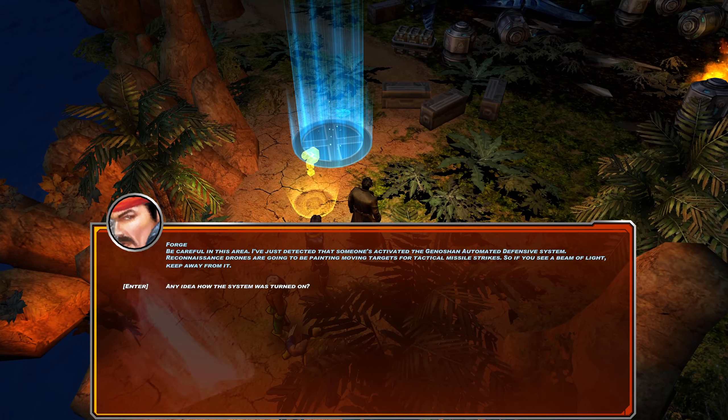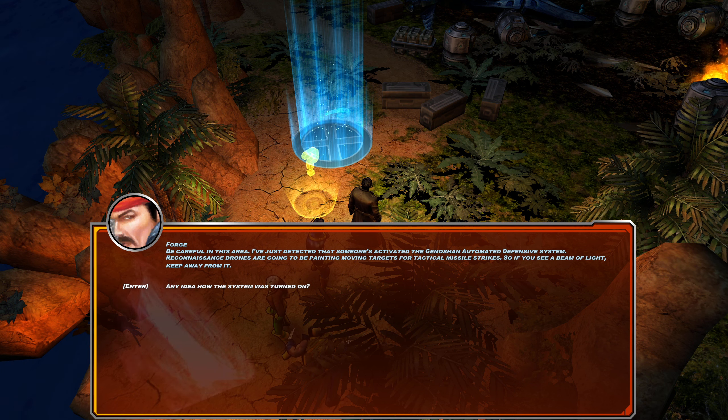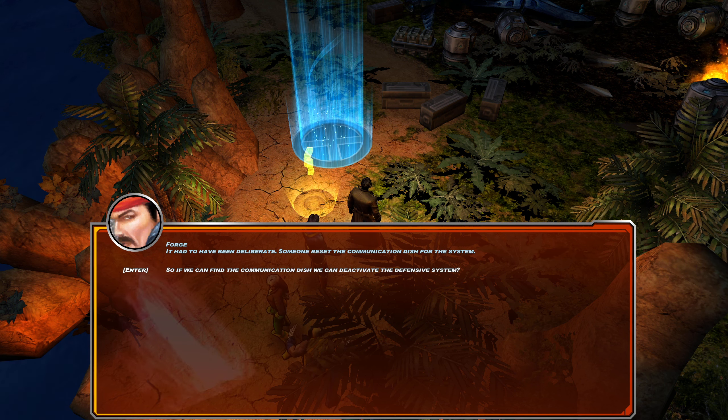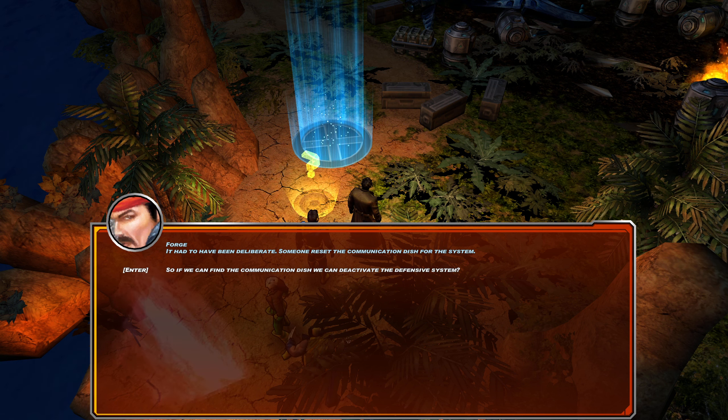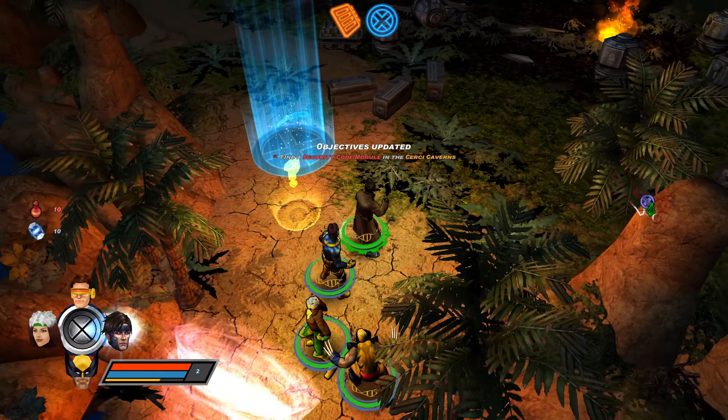Be careful in this area — hello Forge. He explains that the defensive system was turned on deliberately: someone reset the communication dish, so if we can find and deactivate the communication dish we can shut down the defensive system. A piece of equipment like that shouldn't be hard to find.